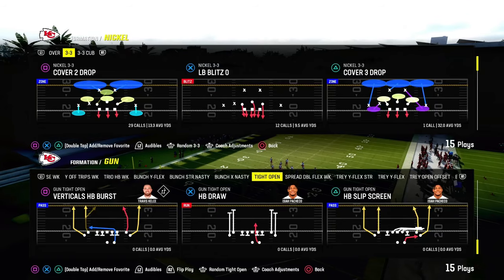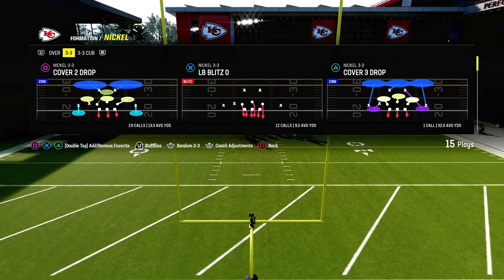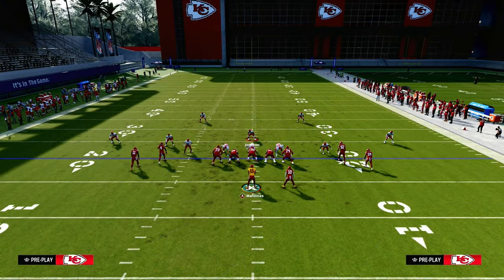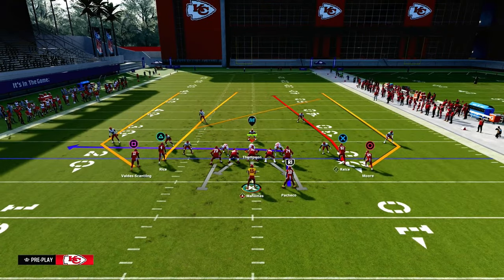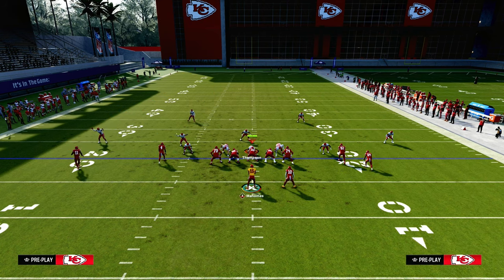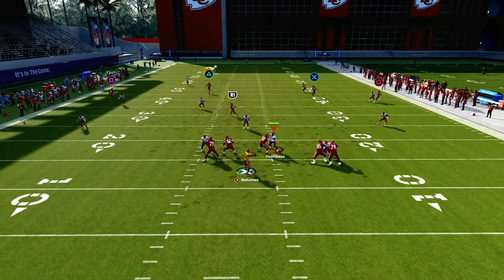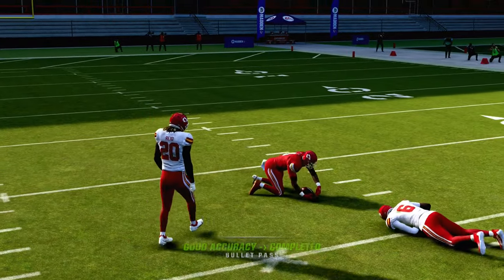That's Slot Post setup number one. The next setup is the play Verticals Halfback Burst — your default deep pass audible. This is really effective for those double Mabel coverages, but also a lot of people will try to stay in cover two. The only thing we're going to do to set this up is streak this slot receiver, then motion the outside guy out. Typically, if you have a running back apprentice, you can put him on a Texas route over the middle, or leave him on block and release. The streak is going to get up the seam for a potential big play against cover two.